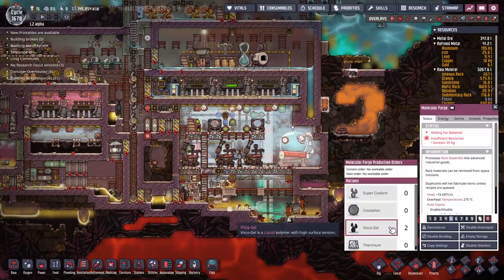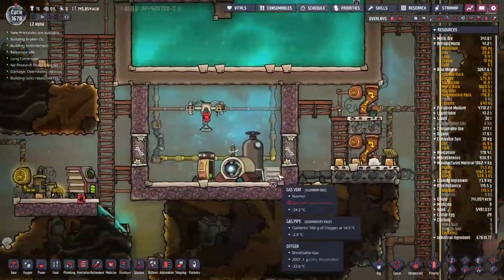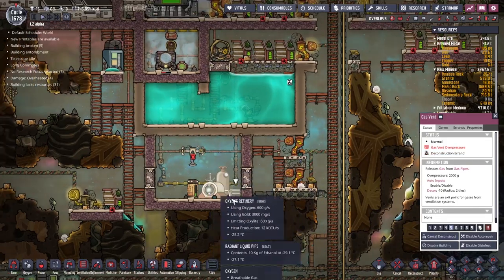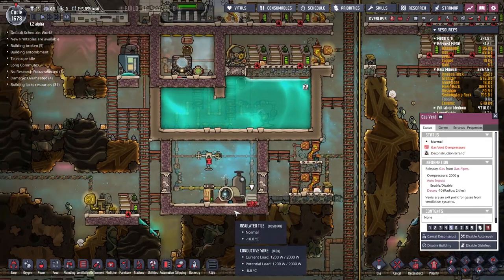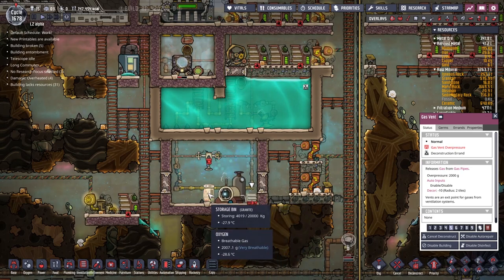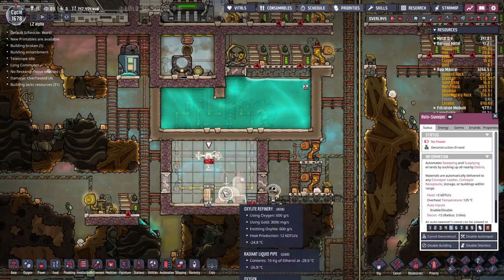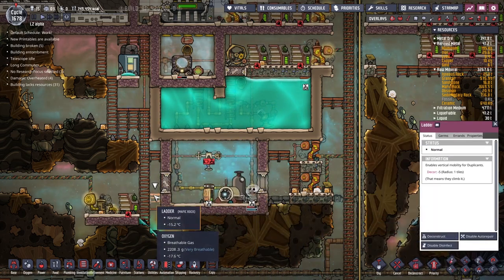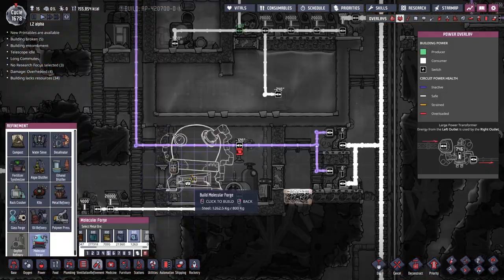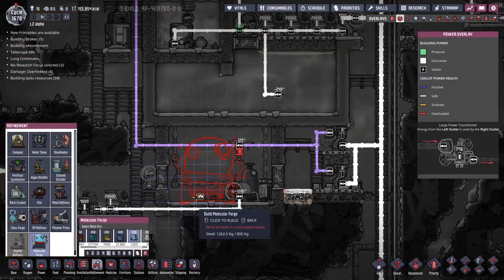We're just going to mop up, and I'm also going to destroy this because we're going to move all the way back up to the top and attempt to put the molecular forge up here. I think we're going to destroy this gas vent — we're keeping up quite a high pressure just from the oxalite that's in here, and that's fine. I'm also going to destroy this storage bin and move it to the other side, move this autosweeper, but I also know this is a little bit out of range, so I need to put down another ladder. And just like that, we are able to put down a molecular forge.